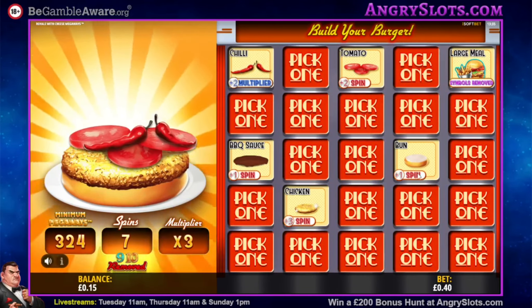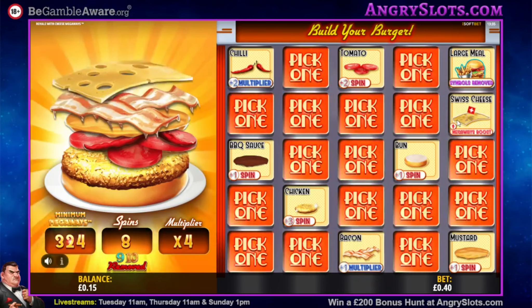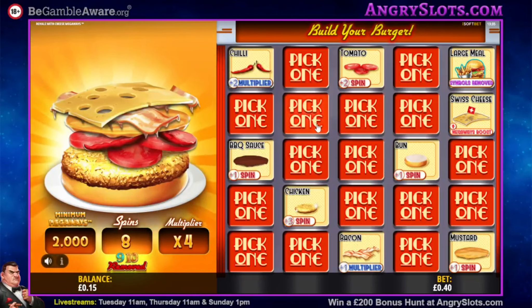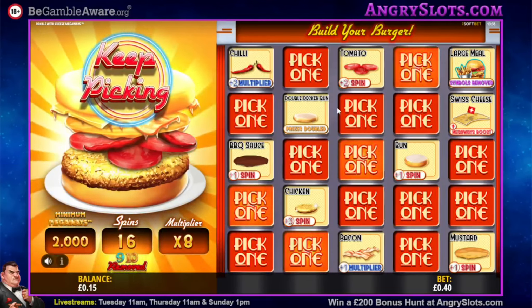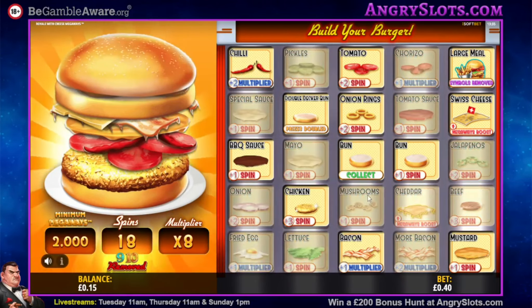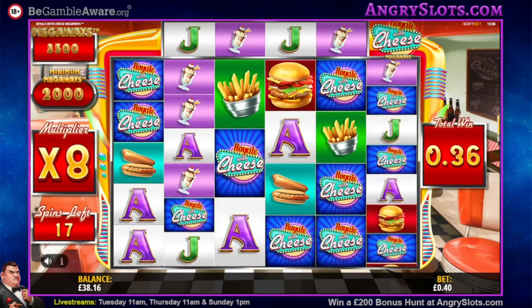It's doing something with the Megaways and the multiplier. Megaways boosted up to 2000 — this is going well, giving these out much more often. Prizes doubled — that doubled my multiplier there. Plus two spins, 18 spins total — absolutely unreal. Collect! 18 spins, increasing multiplier starting at times 8, they've removed 9 and 10, and we have 2000 minimum Megaways. This game has really changed.